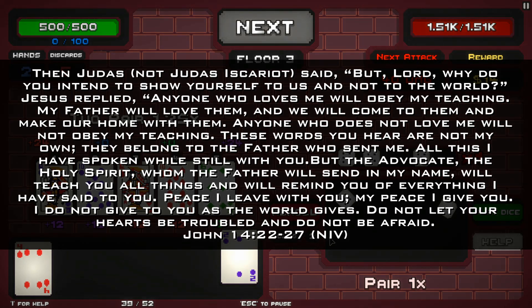Then Judas — not Judas Iscariot — said, 'But Lord, why do you intend to show yourself to us and not to the world?' Jesus replied, 'Anyone who loves me will obey my teaching. My Father will love them and we will come to them and make our home with them. Anyone who does not love me will not obey my teaching. These words you hear are not my own; they belong to the Father who sent me. All this I have spoken while still with you, but the advocate, the Holy Spirit, whom the Father will send in my name, will teach you all things and will remind you of everything I have said to you. Peace I leave with you; my peace I give you. I do not give to you as the world gives. Do not let your hearts be troubled and do not be afraid.'